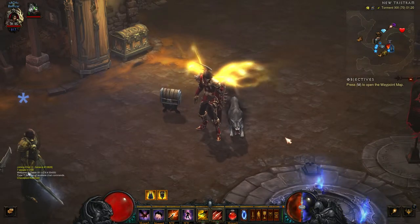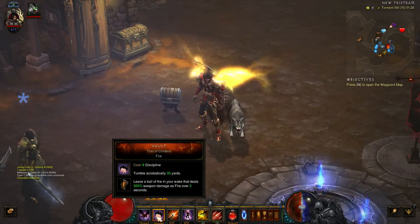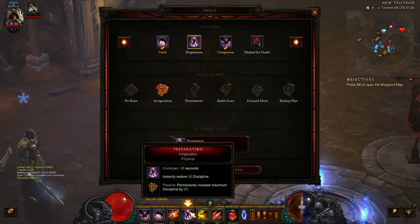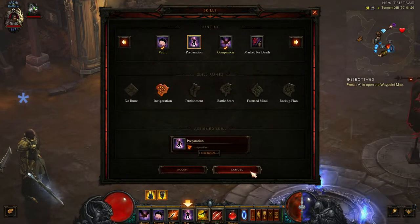Tip number 1 is elective mode. As you can see here, I have got 3 skill sets from the hunting panel. I can only do this because I have elective mode on.